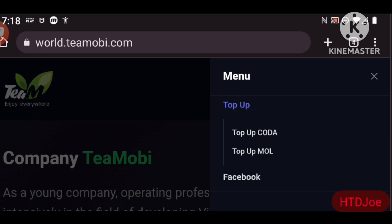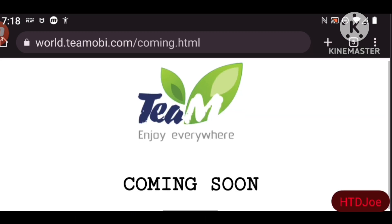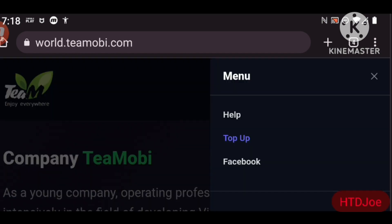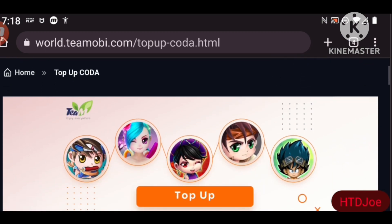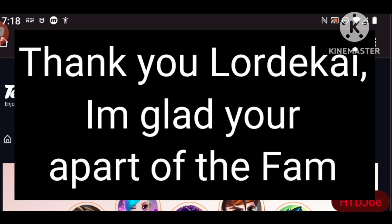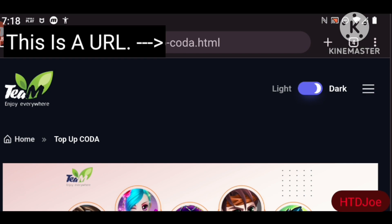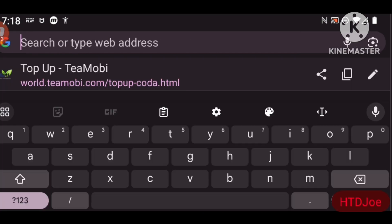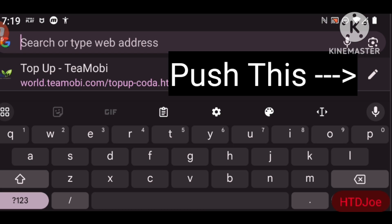Now this is the crucial part. 'Top up Mole' does not exist — they did not link the page to the actual page. They didn't connect that button. However, they did connect 'Coda' — I have no idea what it stands for. This is where Lord Kai's video comes in. I'll click the URL bar that says world.tmobile.com and edit it using the little pen icon.